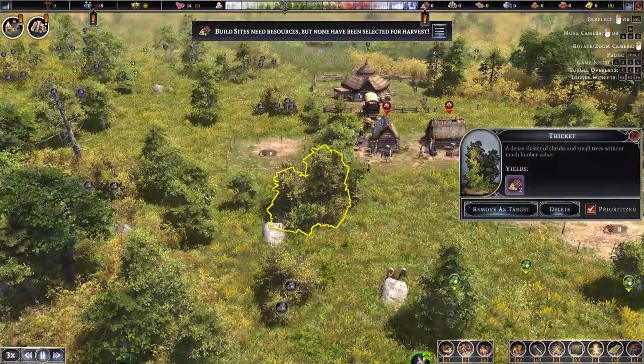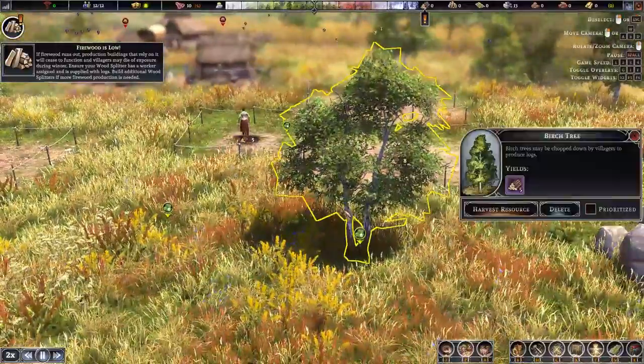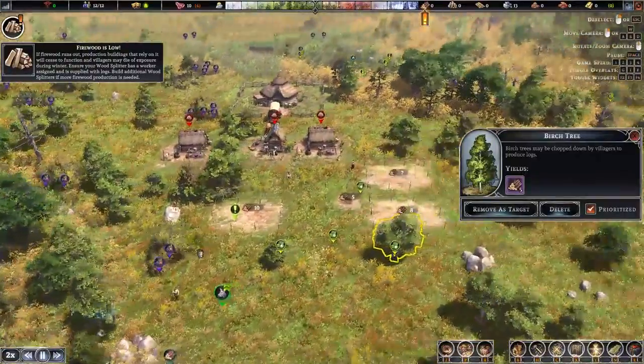Despite being in early access, Farthest Frontier is on the right track to becoming one of the best town builders, with its true-to-life farming and hunting practices, resource gathering, and structure building that are authentic to the time period.